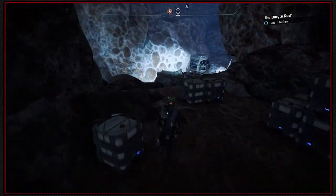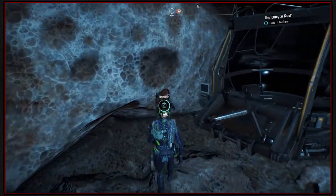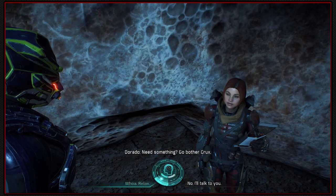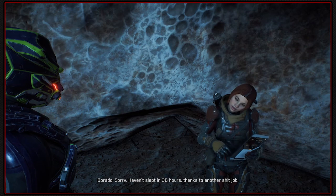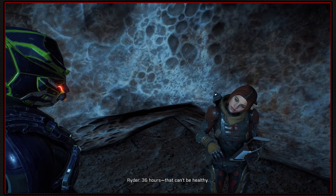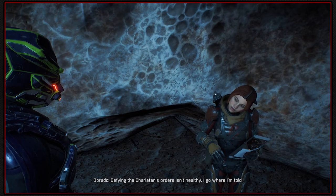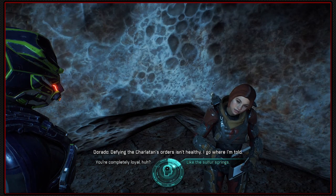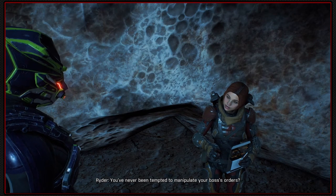Her explanation for the level of sulphur in her clothes was plausible, Pathfinder. She's in a position of some authority by the look of it as well. Need something? Go bother Crux. You're a testy one. Sorry - haven't slept in 36 hours, thanks to another bad job. 36 hours? That can't be healthy. Defying the Charlatan's orders isn't healthy. I go where I'm told. You've never been tempted to manipulate your boss's orders?